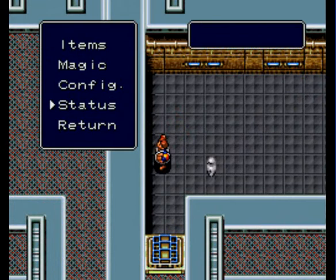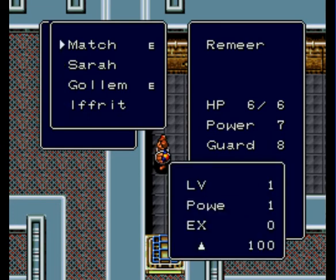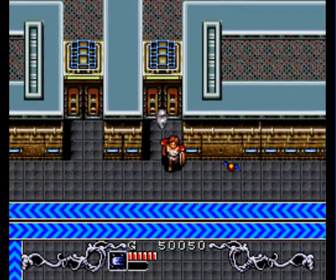Let's see. As you can see, my guard is at a one and my power is at a seven. Everything you take gives you extra points toward those stats. For each experience — or before 50 experience — just so you guys know.